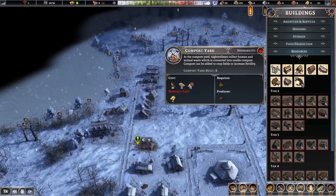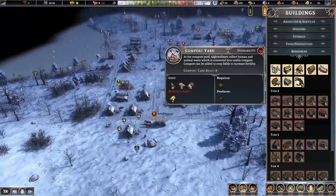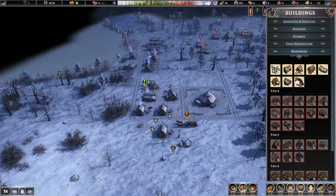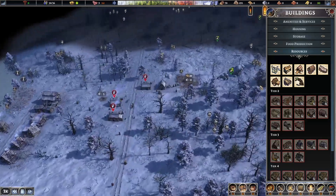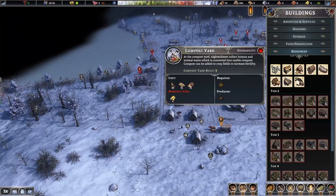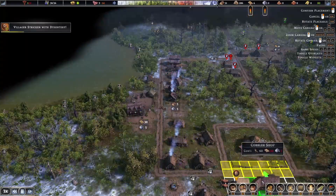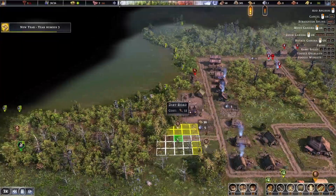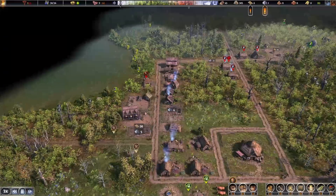There's also the compost yard. This guy collects night soil from houses and composts it, but it's going to cost gold every month to keep up. Once we get the market built it'll start generating gold and then we can probably get the compost yard. For now let's work on the tannery, the cobbler, the fletcher, and the basket shop. I'll do a little road right here and that should get us set for a little bit.